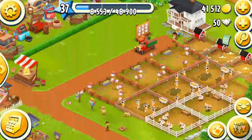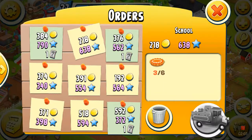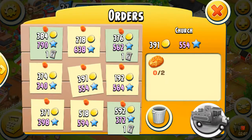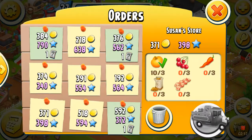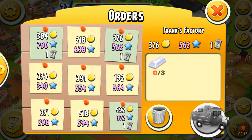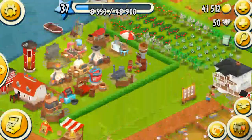You also get to do deliveries — delivering everything to different people. This one's for the school, the kindergarten, the church, Susan's school, and Frank's factory. That's your delivery system.